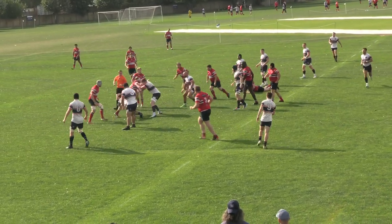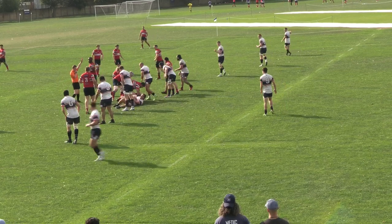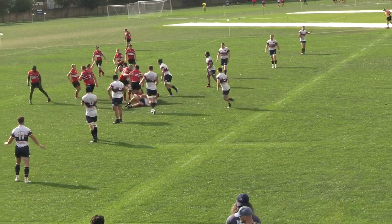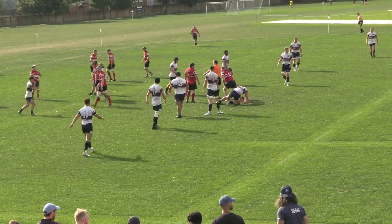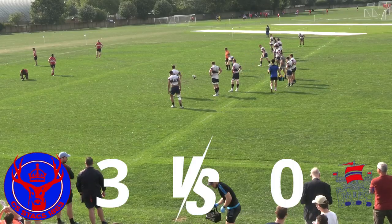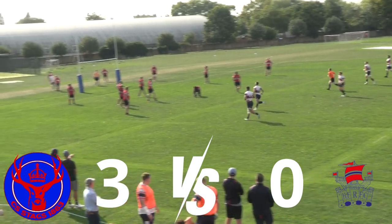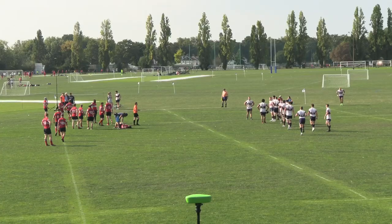Early on, some big defense by the Staggs forcing Hammersmith and Fulham back and we win a penalty. We try to go quickly for our way of KA Moritz, but the ref says no — you're not on the spot, come back behind the mark. So we opt for the free kick. John Boy lines it up and puts it over. We go underway in this game 3-0.